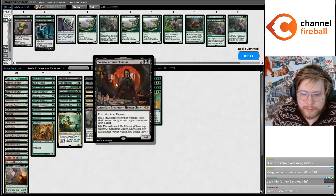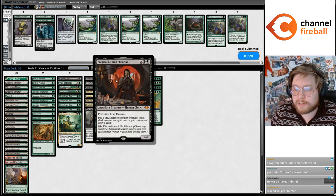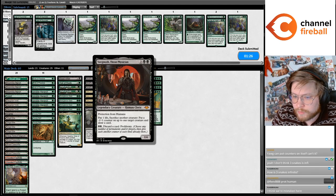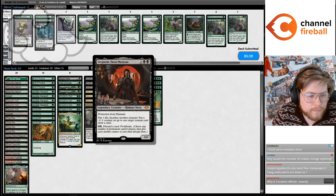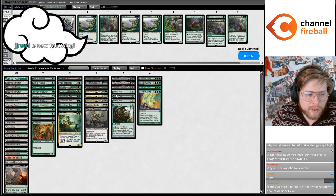Yawg can't put counters on himself. Wait, you can put counters on Yawgmoth? I didn't realize that either. Yawgmoth has protection from humans — that's right. Pro-humans means you can't put the counter on itself, which is a fancy way of saying on another creature. It should just say 'put a counter on another creature' to make it less confusing. It's been a while since I had the snake combo.